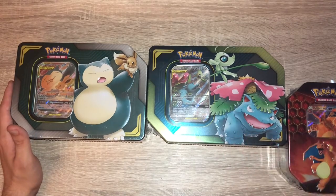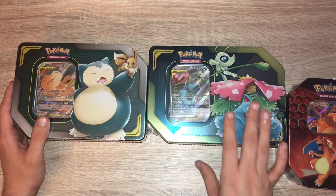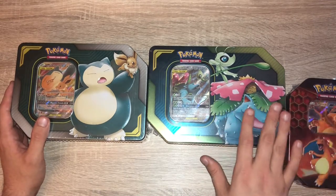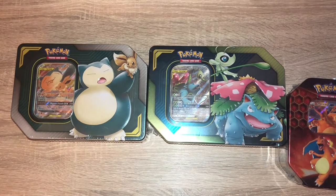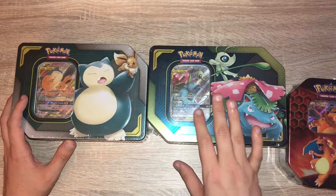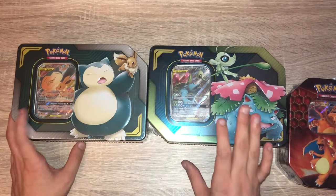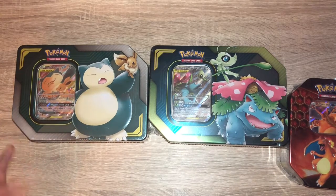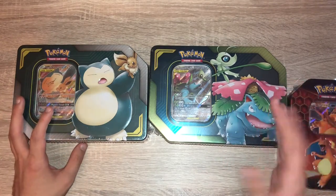I said it in a previous video about Burning Shadows being one of my favorite sets of recent years. Team Up is well and truly up there. Love the Team Up design — the Incineroar GX Full Art, the Ampharos GX, really love those cards. The Gengar and Mimikyu, all of the actual Team Ups, they just look really great. It's a set that I'm not that progressed through at the minute.